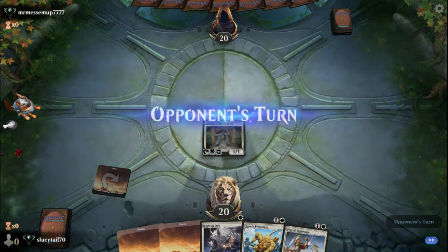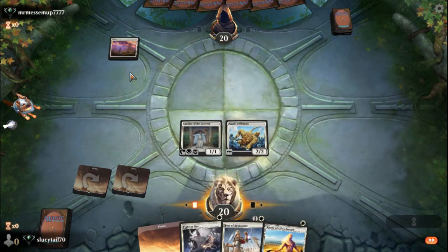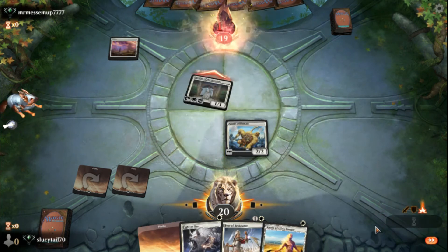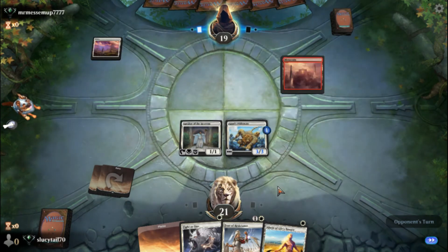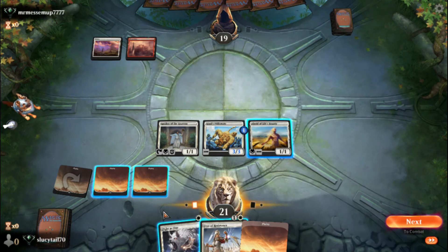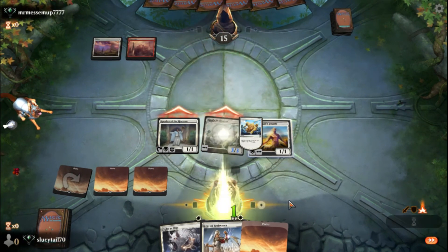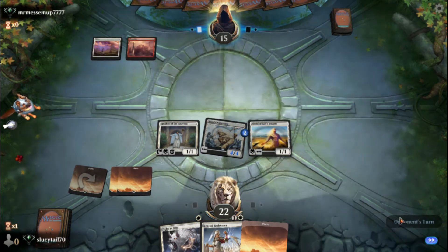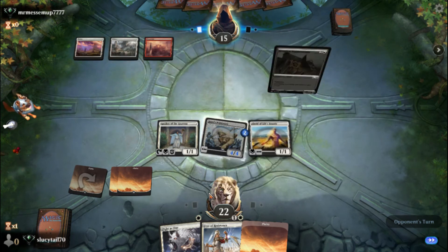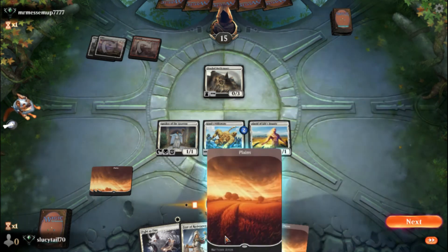We're going to go ahead and play Speaker of the Heavens — this was a great hand, nothing above two mana. We're all set, with three mana available. I'll play the Pridemate so we can start building him up. Looks like they're playing maybe a Boros deck — red and white. This actually is good; it leaves us enough mana that if they try to shock us we can use Feat of Resistance, which is two mana, and we also have Fight as One to give two creatures indestructible. The beautiful thing about Speaker of the Heavens is vigilance — such a powerful card for a one-drop.